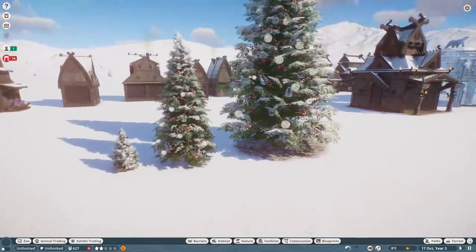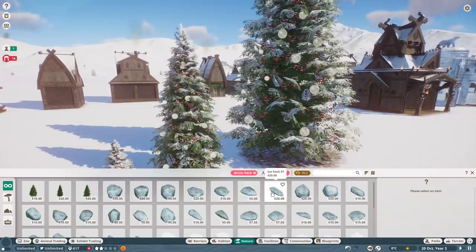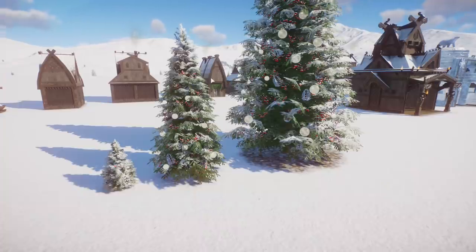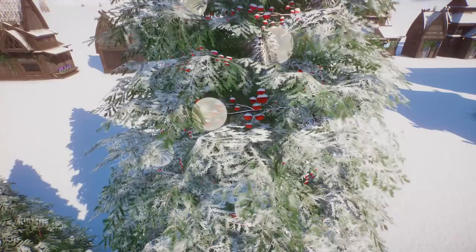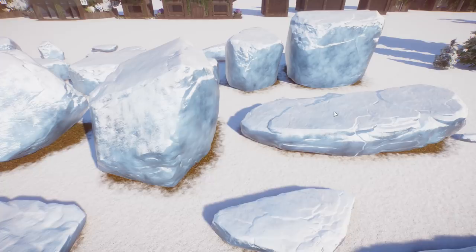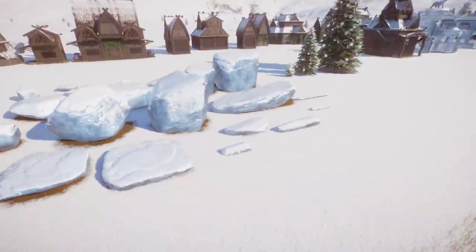In terms of foliage, these are literally the only options — three new types of tree. If you go into nature now, you've got a DLC filter tab. You can click Arctic pack so if you only wanted to use things from the new pack or just see what was new, you can do so really easily. These three new trees are all very similar to each other, but very Christmassy — they've got baubles and lights in there, and little red berries. We also have an ice rock path — it's really more giant hunks of ice — going to build some little icebergs that will really make our Arctic exhibits come to life.